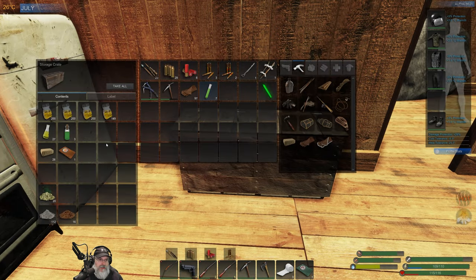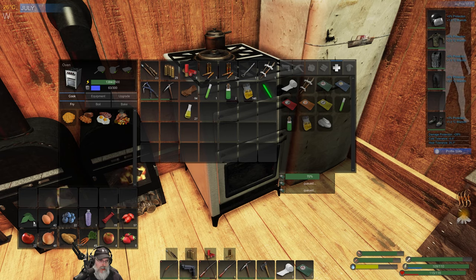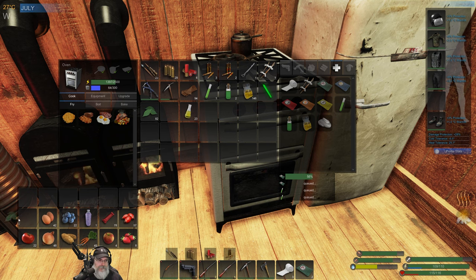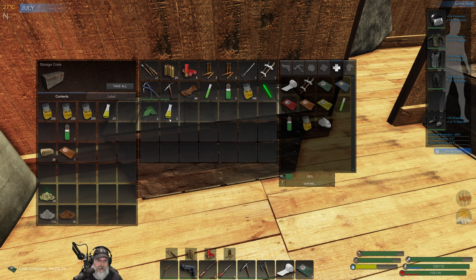We are going to want bandages. We're going to want some antidotes — let's take a couple antidotes with us. Let's bring five health kits with us. Oh, I guess we're out of medicinal tonic. We could make some more of those. That's going to give us four, so we're going to need one more. We'll craft two of those, and that should be enough. Actually, we already have a medicinal tonic, so we don't need to craft that one either. We'll put that back.